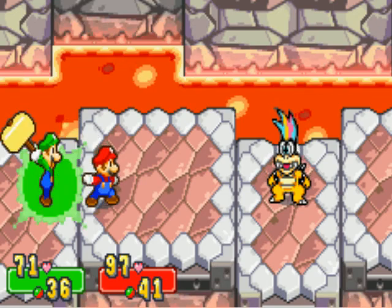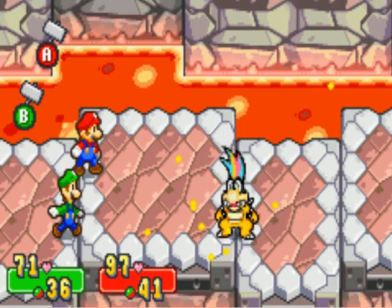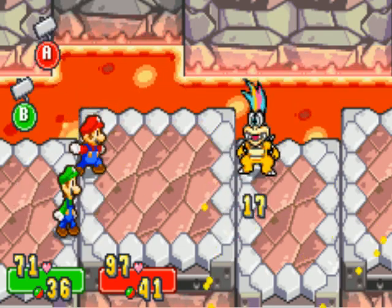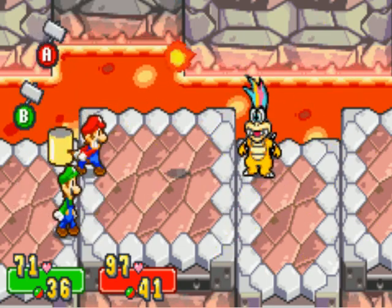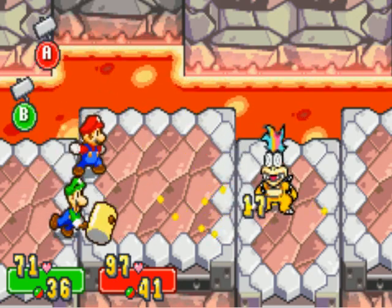Let's just try to get this one advanced. I don't have many of Luigi's stuff actually advanced for some reason. So we want to launch his fireballs back at him for a counter attack. There we go.